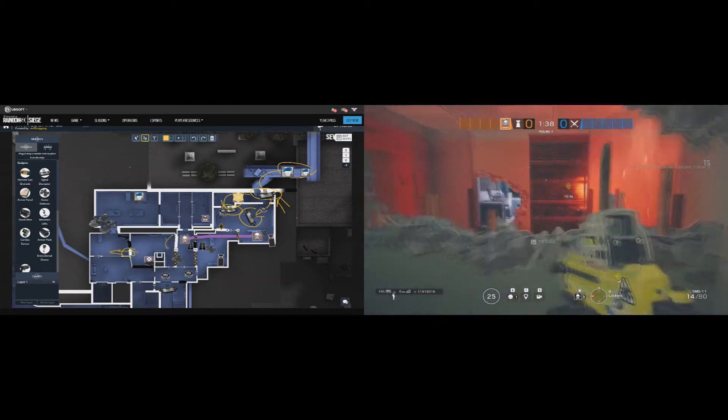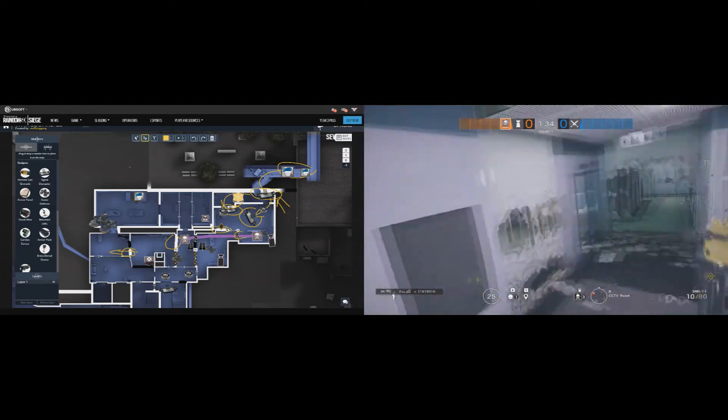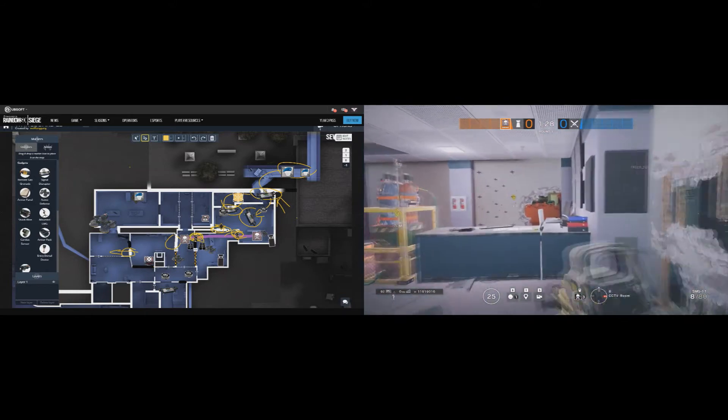About line of sight, there are three of them: one at leg level as in the previous strat, another on the lockers wall facing red, and the final one is the penthouse line of sight — not letting their Thermite plant the exothermic charge. Don't forget to make an open rotation between red and CC.